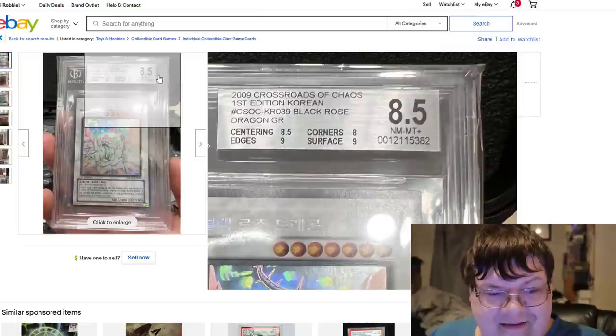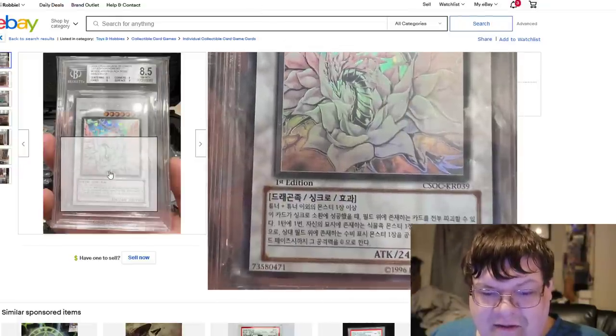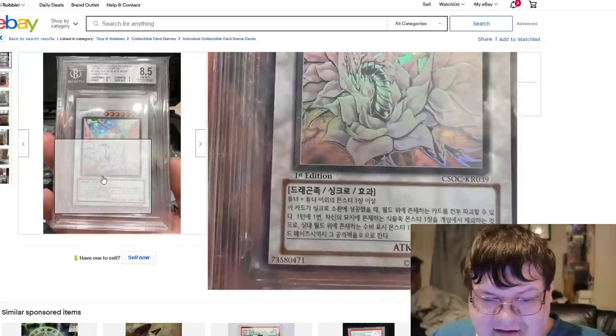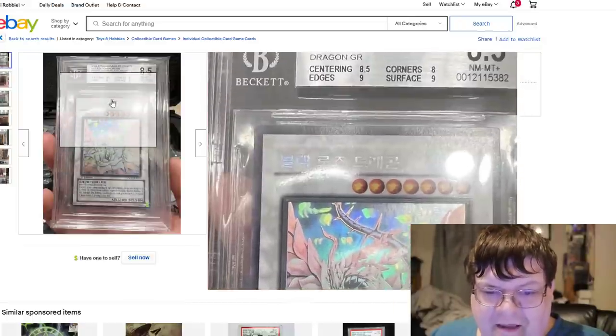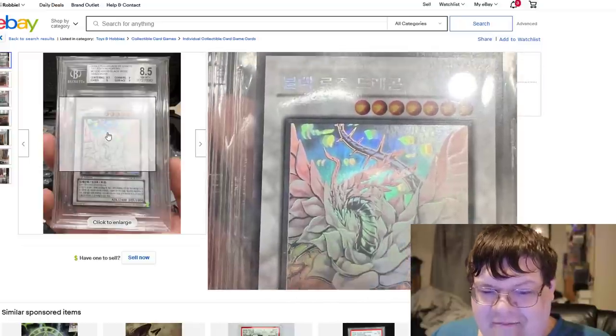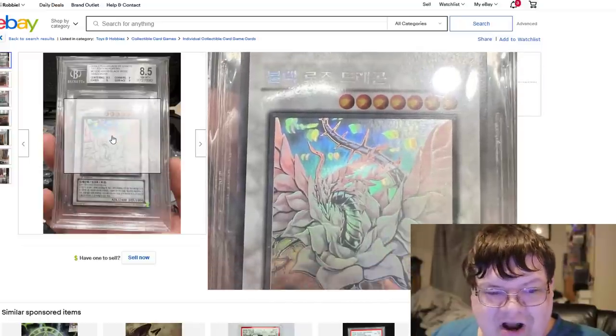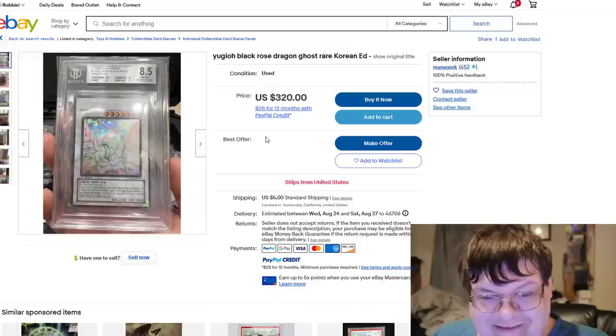I also saw this — a Korean Black Rose Dragon. A little bit more expensive for my taste, but it was an 8.5 grade for $320. That Ghost Rare Black Rose is so shiny — it's so cool to see.